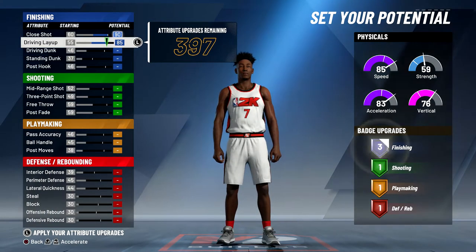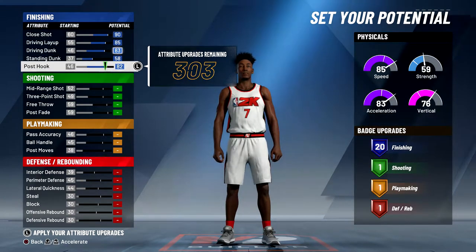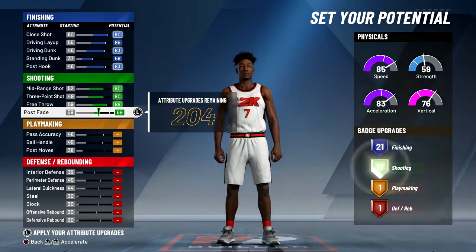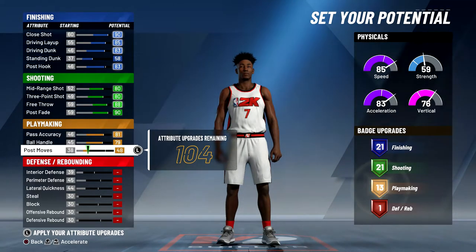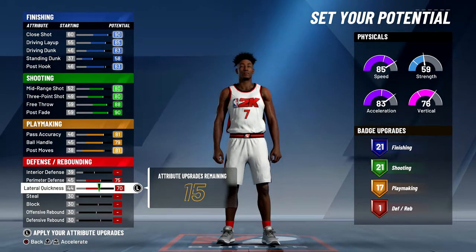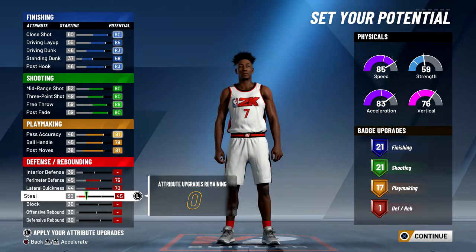This is going to be an all-out offense build. I'm going to max the finishing, then put the post hook down a little so I can still have 21 finishing badges. I'm going to do the same thing with shooting — if I put the free throw down I lose a badge. I'm going to max everything on shooting, max everything on playmaking, and put the post moves down. For defense I'm just going to max out perimeter defense and lateral quickness and put the rest towards my steal.